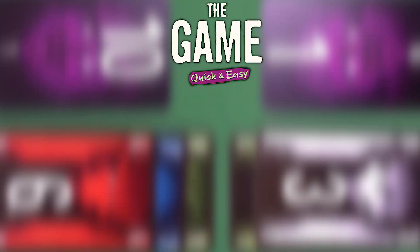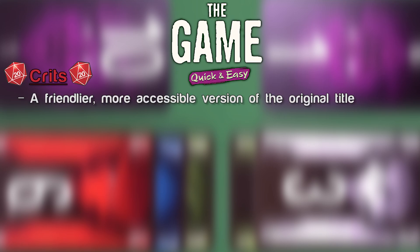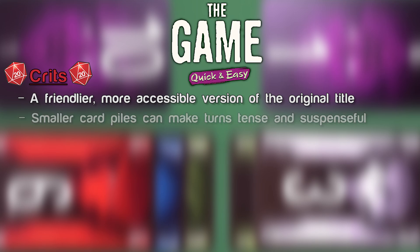Crits and misses for Quick and Easy. Crits: true to its name, this version is definitely quick and easy. With its color matching and smaller numbers, it is more accessible for younger players or people unfamiliar with the original. The two piles capping at a smaller set of numbers — either 10 or 1 — adds extra suspense, as any turn where the card drawn or played is not exactly right could lead to a dead end.